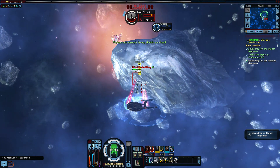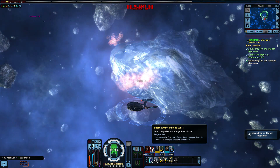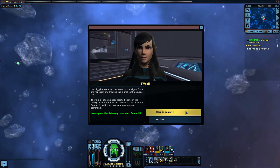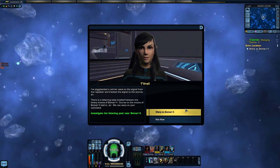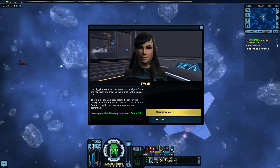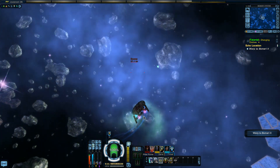Looks like he's behind the ice — oh no, there he is. If there's only one person left, that won't help you kill them faster. It's only for when there's more than one bad guy to kill. Eavesdrop on the signal. I've piggybacked the carrier wave to the signal from the repeater and tracked the signal to the source. There is a listening base located at those coordinates.